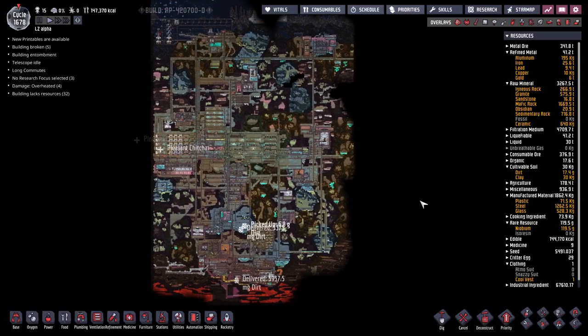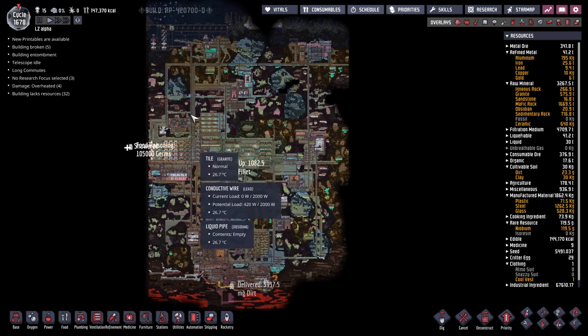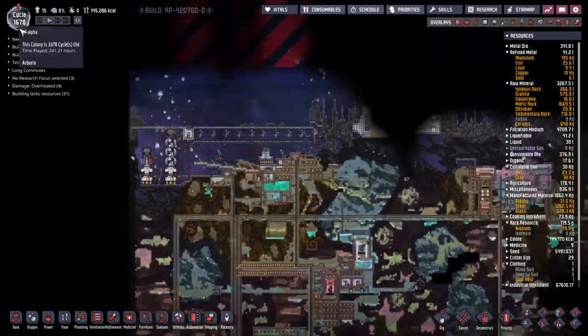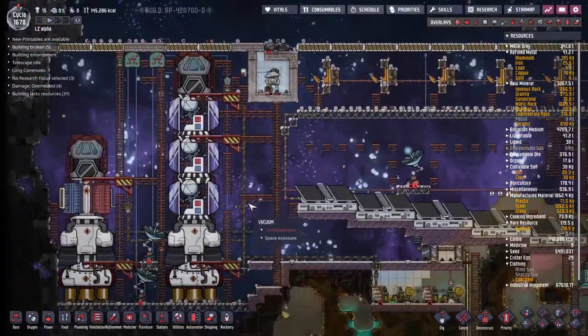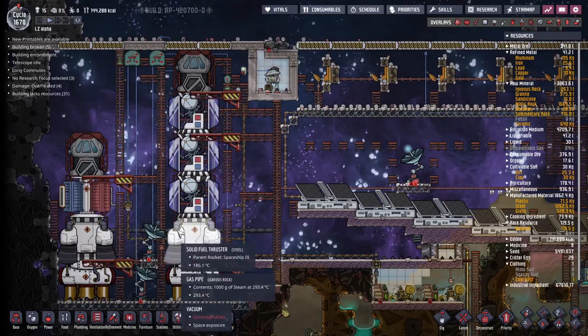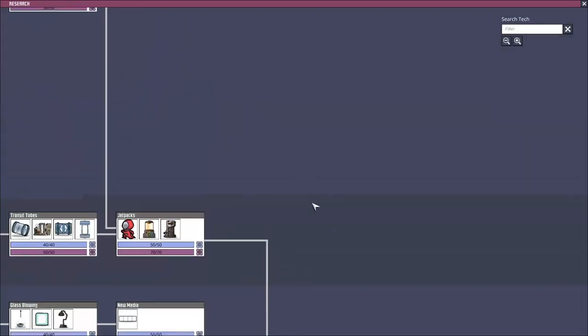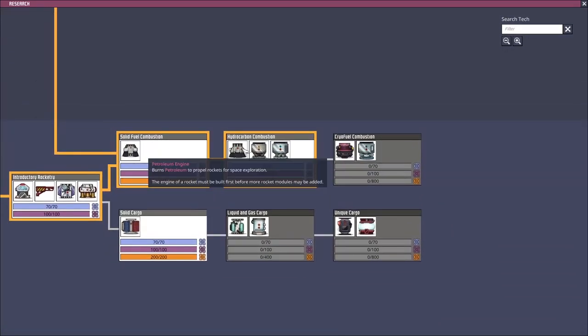Welcome back to Oxygen Not Included, the amazing space colony simulator. My name is Twitchy and we have been in LZ Alpha for 1678 cycles now. We have spent the past few episodes going into the rocket technology, pushing back the bounds of our research, and we have finally got to the bit where we would like to start experimenting with petroleum fuel sources.